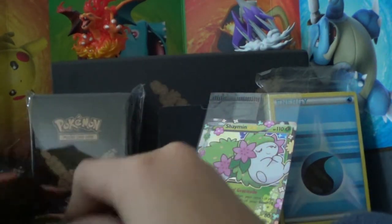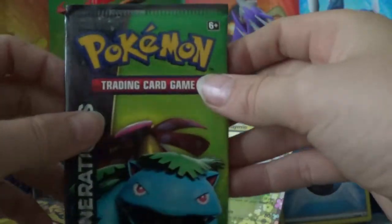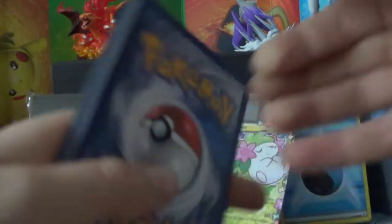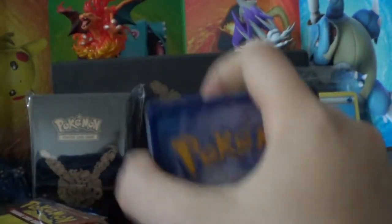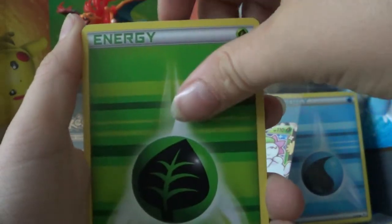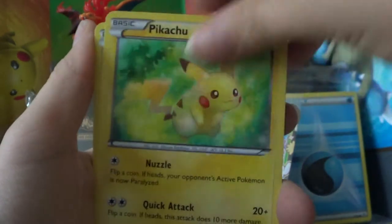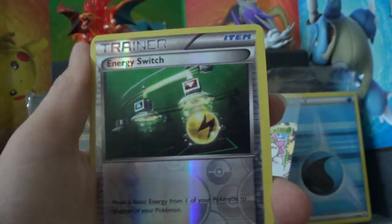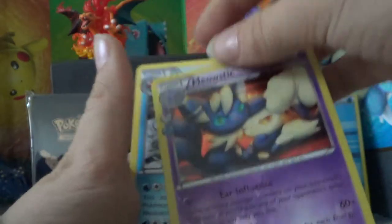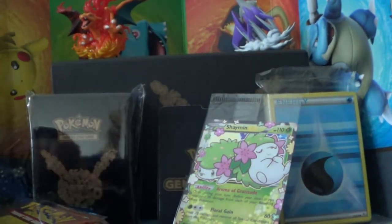Our first pack is a Venusaur pack. If you pull the back, you can actually open it in a way to not break the packaging. First pack: we have a Shroomish, Clement, Graveler, Grass Energy, Geodude, Pikachu, Caterpillar Hollow, Energy Switch. Radiant Collection is a Meowstic — it's a new one. The Rare is a regular rare Gyarados.